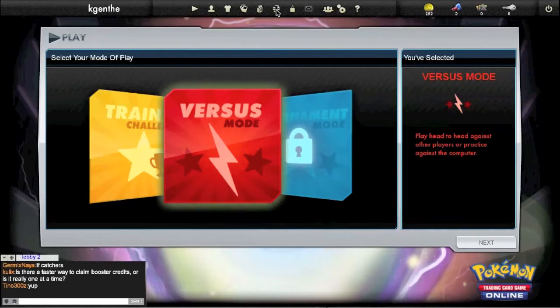Even something as simple as an Electric deck — I opened 150 packs of Dark Explorers and never pulled a Raikou EX. It's kind of hard for me to want to play a subpar deck missing cards like that. So trading is up now, and now I can start to build competitive decks and fun decks. That's kind of the reason why I've been gone for a while.